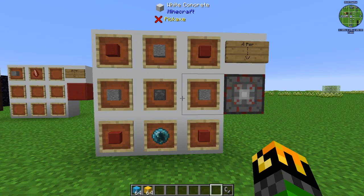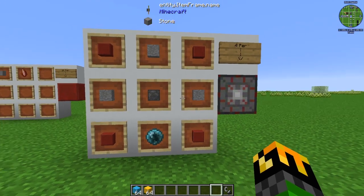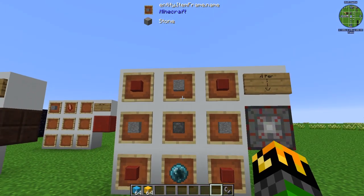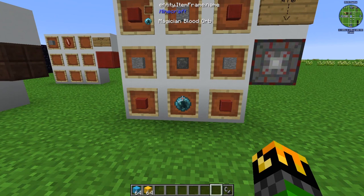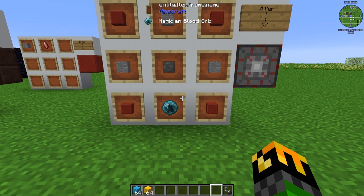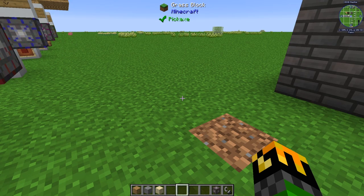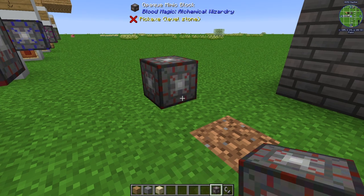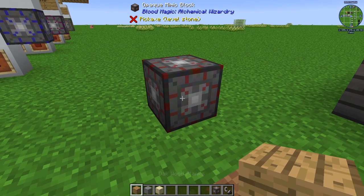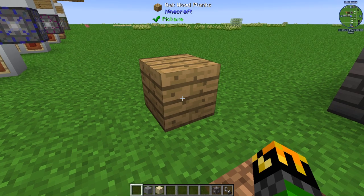Opaque mimic blocks are crafted by using one blank rune in the center, with three stone — one on either side of the rune and one above it — four large blood stone tiles with one in each corner, and a magician blood orb or higher. Each recipe creates four opaque mimic blocks. The first way to use them is by placing the opaque mimic block on the ground, taking the block you want, and right-clicking it. This will cover the opaque mimic block with your desired block's appearance.